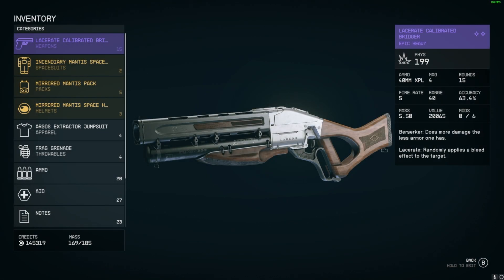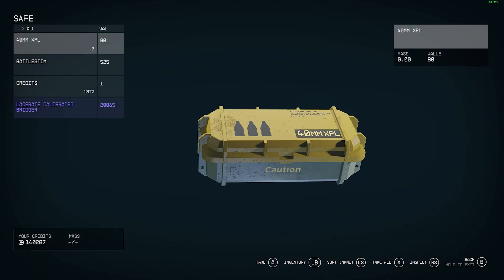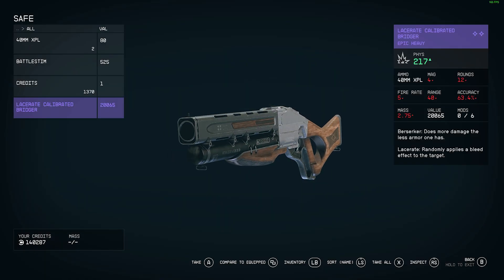I've played the game now for about 15 hours and this is still the best weapon I've gotten — a 199 physical damage Bridger that I got from doing this mission. And you can do this mission within your first few hours of playing the game.